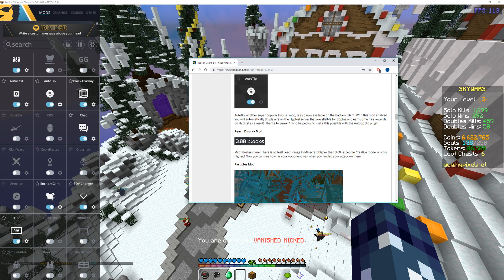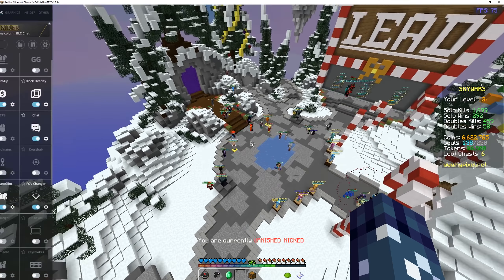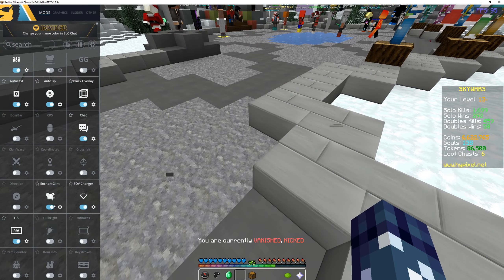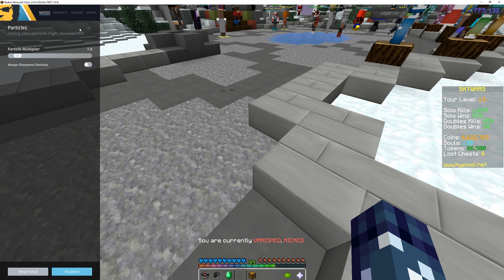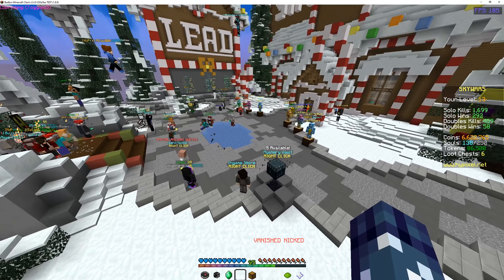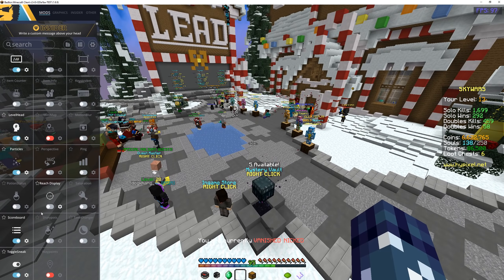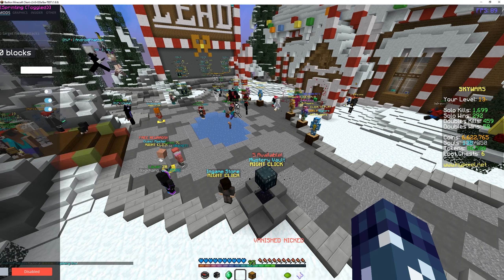And they also added reach display mod, which just functions just like a regular reach display mod, and also particles mod, which is like a more particles mod. You actually can get more particles. Let me demonstrate that really quickly right here. You can see that when I set more particles mod as on and enable it, you can see I can turn the particle multiplier up to 6.5, and then when I attack someone you can see I get way more particles, which is a new thing as well. Reach display mod is also heavily customizable. You can change the background color, the fancy font, you can also reverse the order, and stuff of that sort.